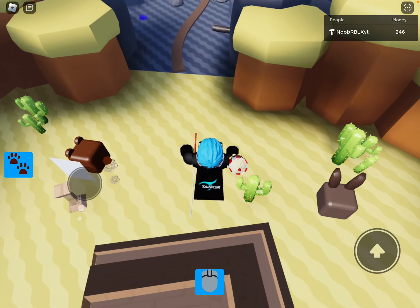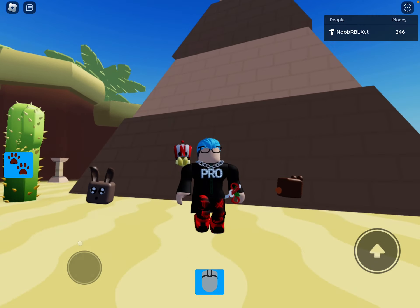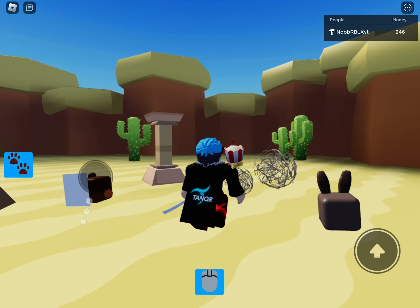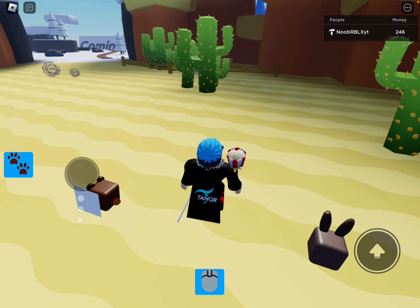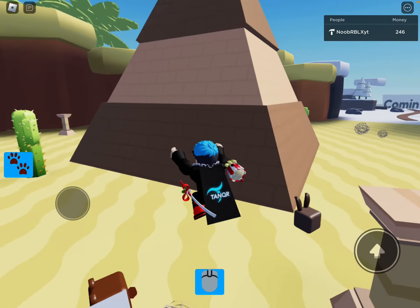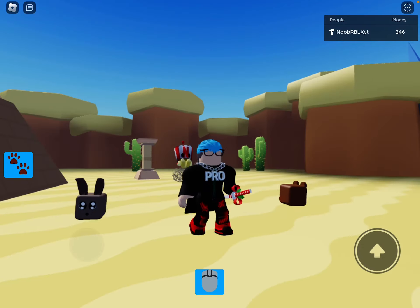This is the desert area, which took longer than expected — unlike the forest and snow area, this one took eight hours. The pyramid took a lot of effort to model, and so did the cactus.